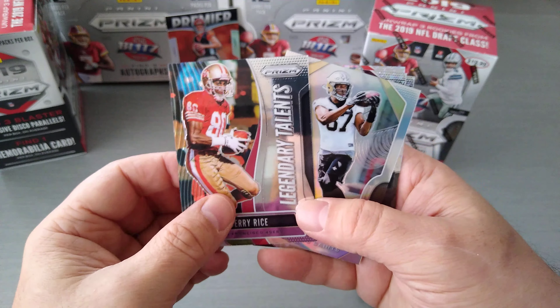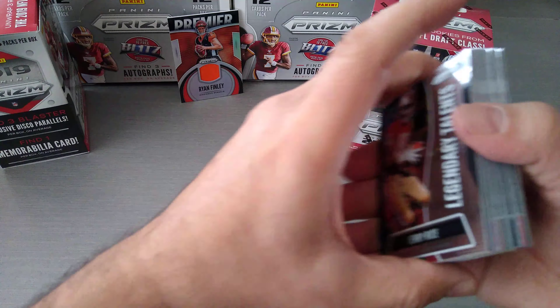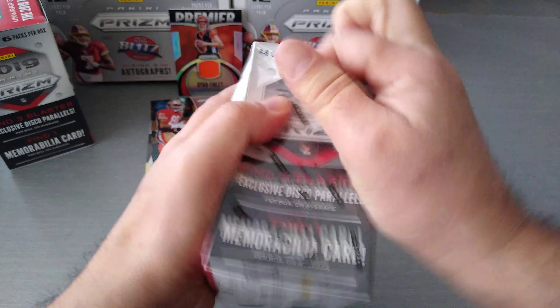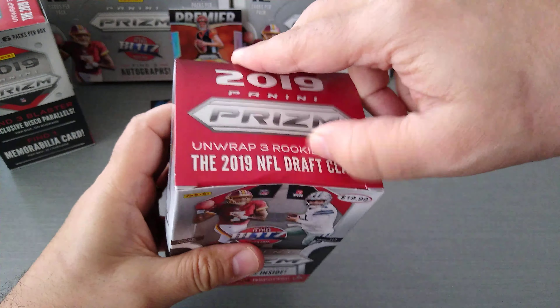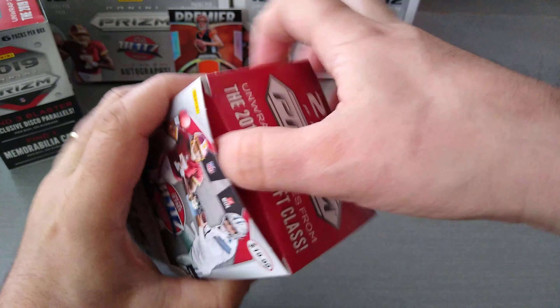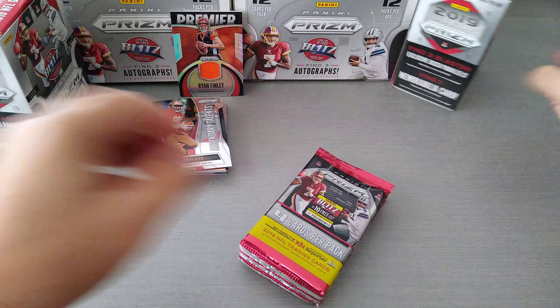Legendary Talents silver and three discos — that's the first blaster box. Here we go, let's open the second one and see what comes out. Why am I struggling with this? Butterfingers today — doesn't matter, here we go!